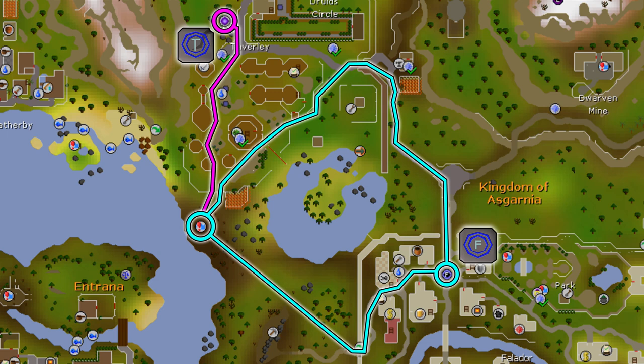The location section is going to be a little long, so remember to check the description for timestamps. We have a few different options for getting to Cerberus. Starting on the Gielinor surface map, there are two options shown with cyan and magenta lines. Starting in Falador you can use a Falador teleport — head southwest and hop over the rock wall, which requires level 5 agility, then head northwest to the entrance of the Taverly dungeon.